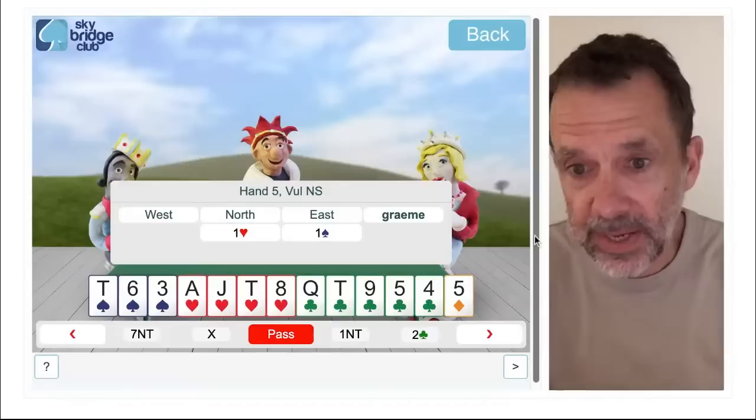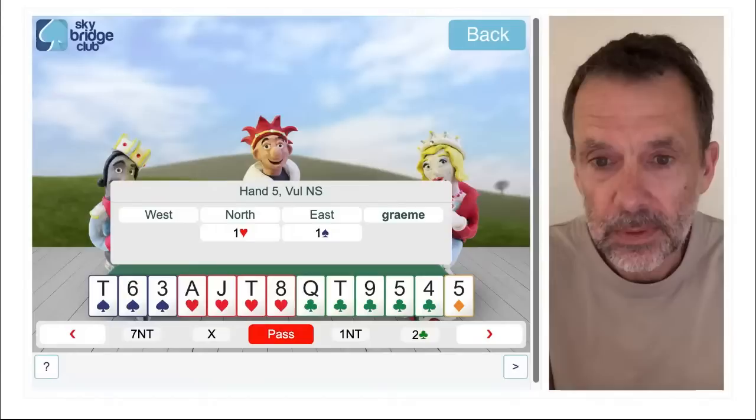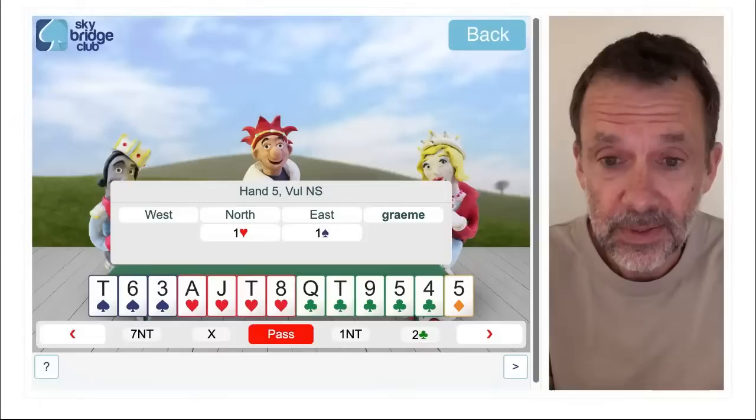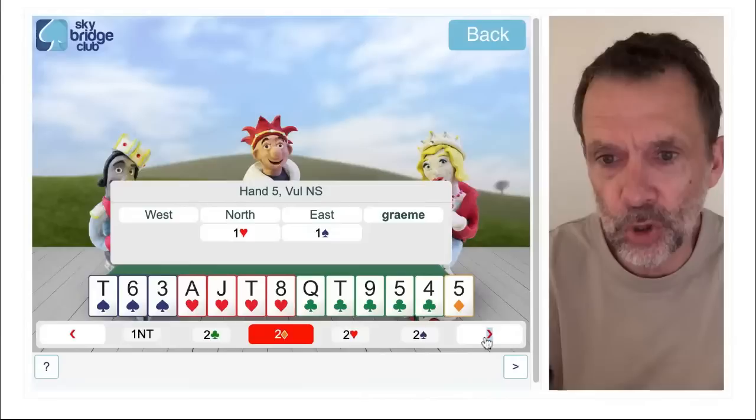Hand five — six, seven high card points. One heart, one spade. We're certainly going to support the hearts, we've just got to decide how high to go. Good news is we've got good hearts and a singleton diamond. Those three small spades are a bit of a worry — that's about the worst holding we can possibly have. I just think it's a little bit too good to bid two hearts because I've got that singleton diamond, so I'm going to bid a nervous three hearts.